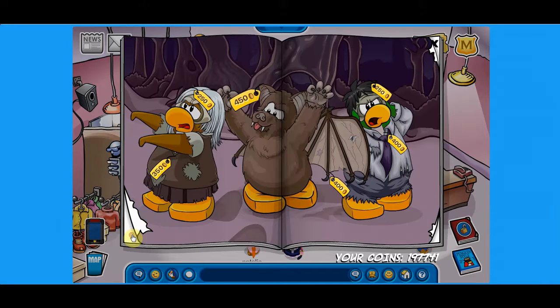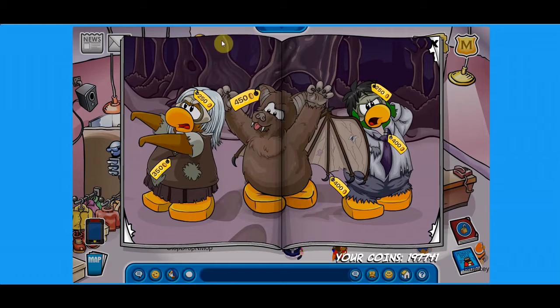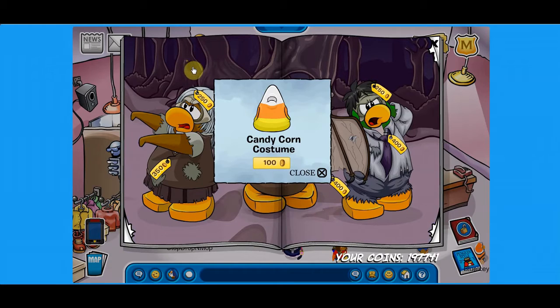We also have the old fair stuff — some pretty cool things. Now for the secrets: the first secret is right here. If you click on this hole, you get the candy corn costume.